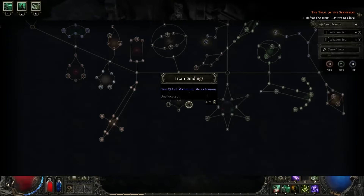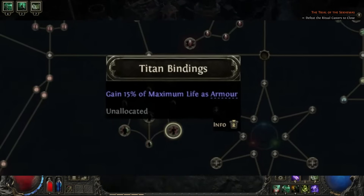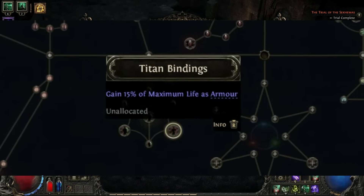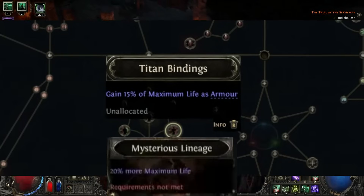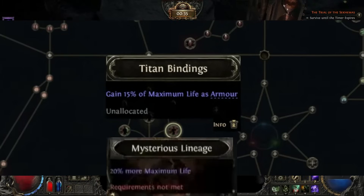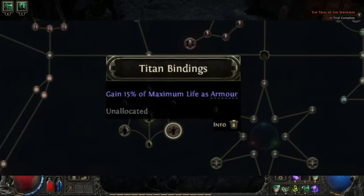The next point that has me excited is Titan Binding. You gain 15% of your maximum life as armor, continuing the theme that armor stacking will be much easier than before. You can also synergize this with the Titan ascendancy node Mysterious Lineage, which gives 20% more life, meaning you'll then convert that increased life into even more armor — making this a must-have for armor-stacking Titan builds.